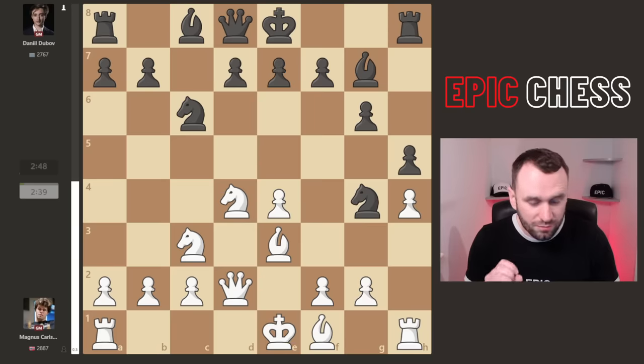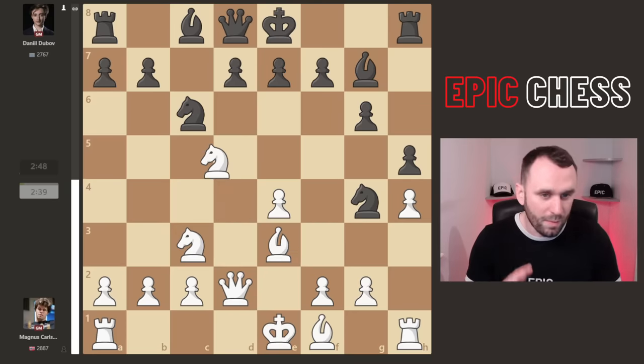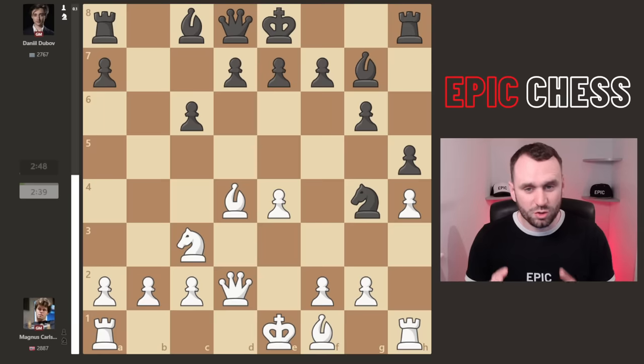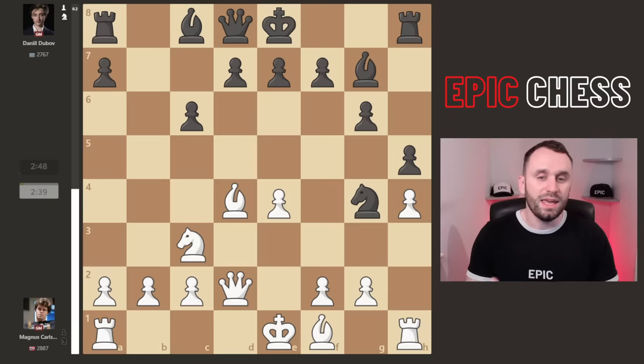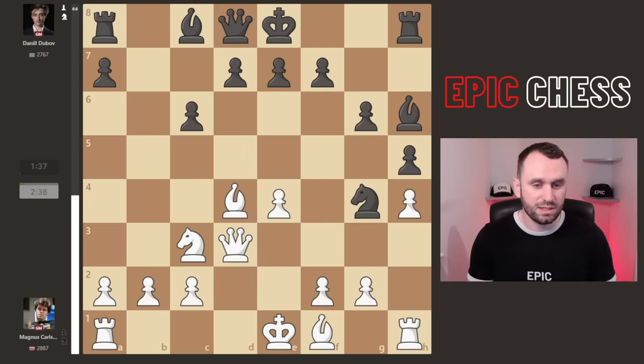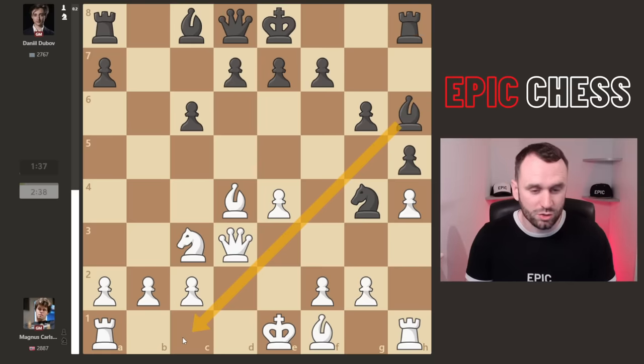After knight g4, how many of us just blunder the bishop? Magnus takes instead, attacking the black queen, so recapturing the knight is forced. Then he goes bishop d4, but Dubov doesn't swap bishops or castle — he goes bishop h6. Brilliant move: he hits the queen, leaves his rook hanging, but obviously there's no time to take it. After Magnus slides the queen up to d3, Dubov has come out on top in this cat-and-mouse game, stopping the white king from castling where it wants.